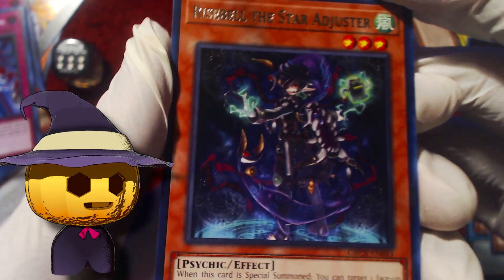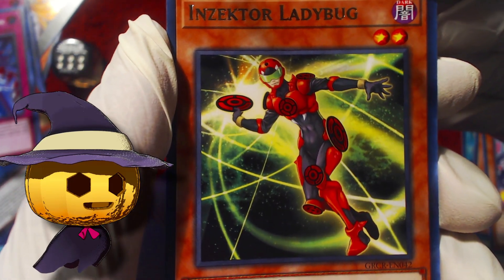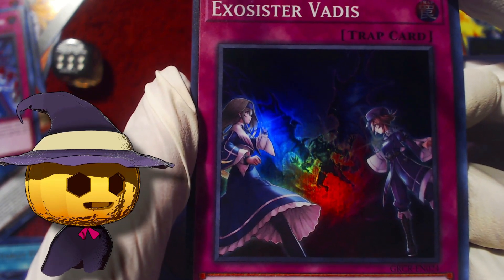We have 8 packs left. I need another Rite of Aramesir, I need the Mage to begin with, I need some luck please. I've basically lost count so let's just go. Respell the Star Adjuster, another Draco Back — nice! Crash Beat, Armour Recall, Rising Carp, Insector Ladybug, Exosister Vadis again.